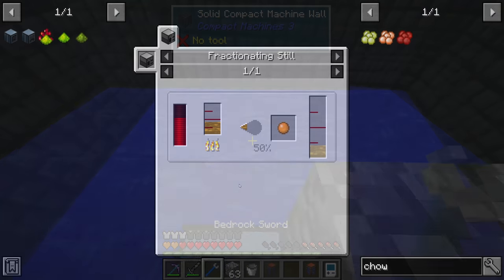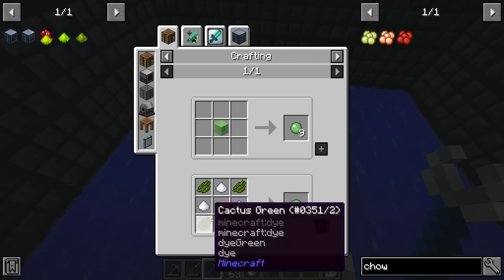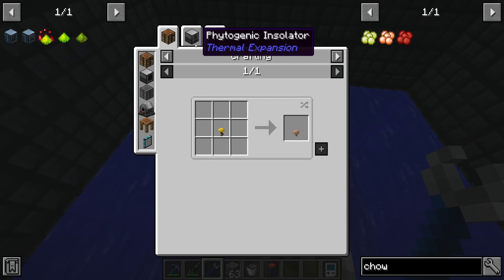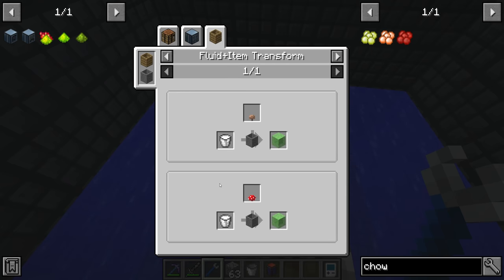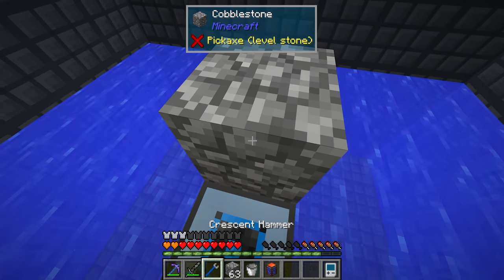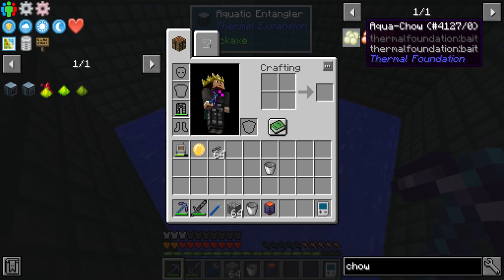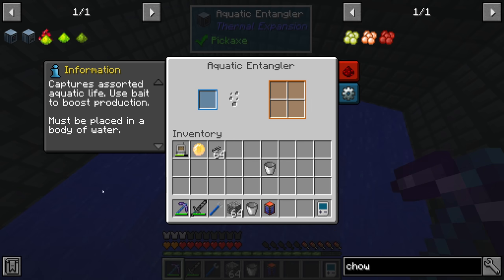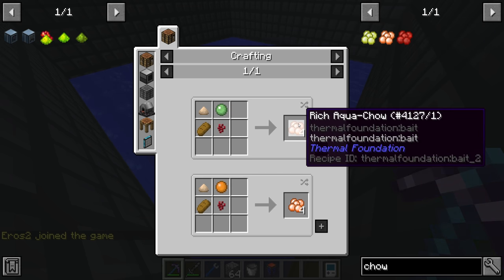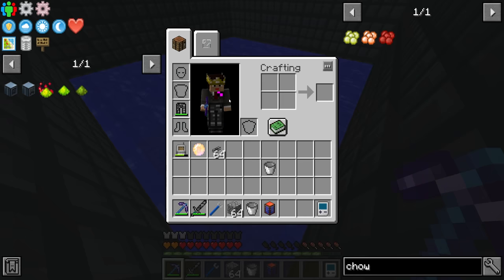The aquachow is made with solders - bread from wheat - and slime balls. Slime balls come from slime blocks made with mushrooms and milk. Mushrooms we can duplicate with our phytogenic insulator and some fluxed phytogro. By default the rate is about once every six minutes per fish, but adding more chow gives more fish and possibly more frequently. The next tier requires nether wart, and the highest tier is just the previous tier through an energetic infuser with 8,000 redstone flux.